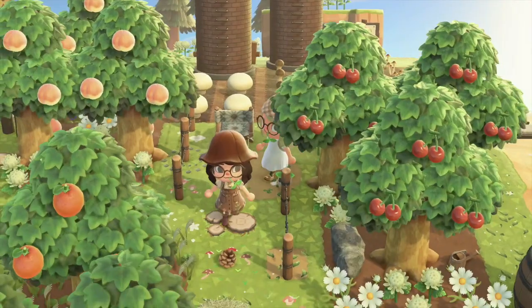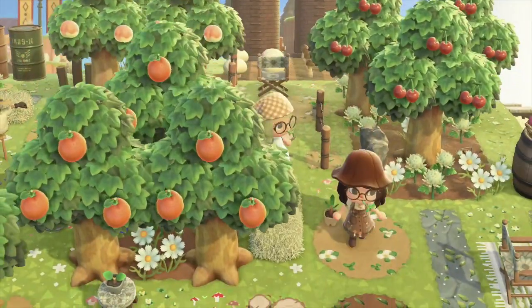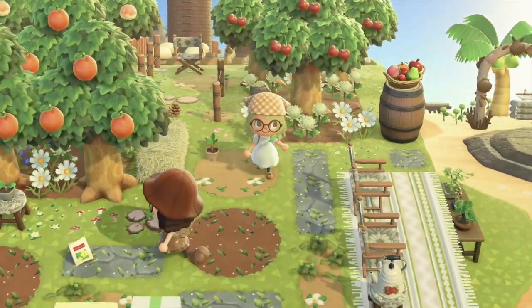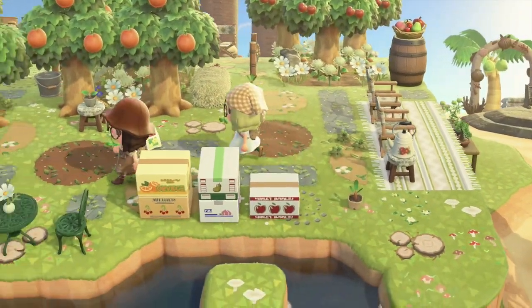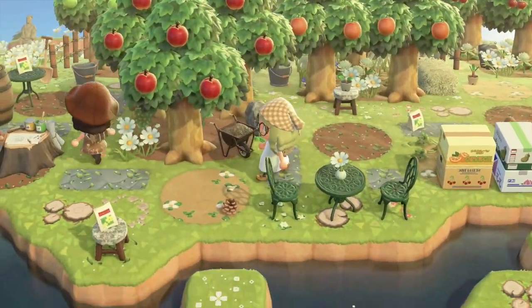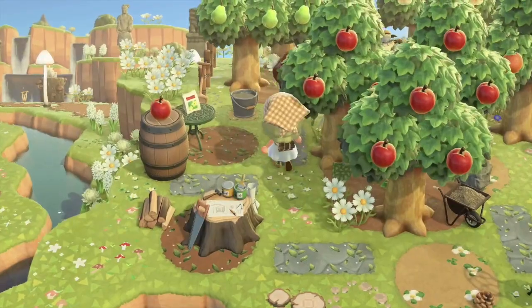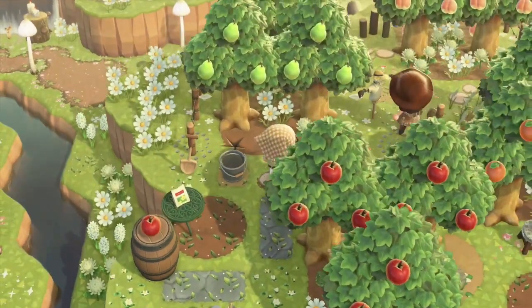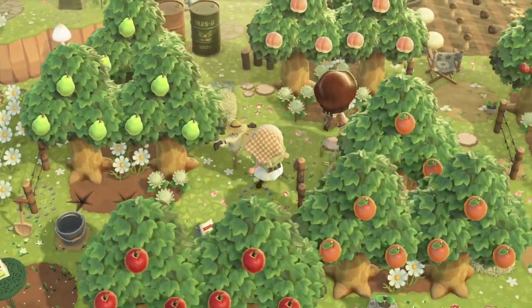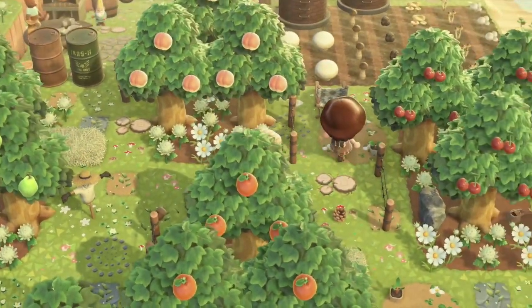And then we go to her orchard with the orchard boxes, and then the zoo. We just continue on and you could always see mountains in the views, which is really nice. I don't know how she did it but it's really beautiful.